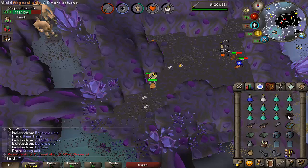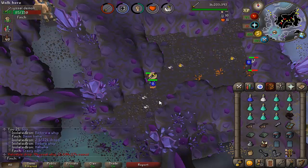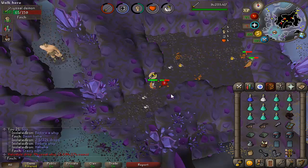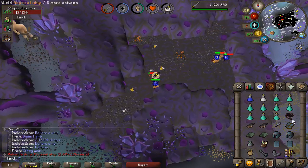Got a whip drop — not too sure what number that is but always nice to see. I was actually thinking earlier how many of these I'm going to need going forward, because now that I've got the lance for raids I won't be using a tentacle whip there. I'll probably only be using a tent whip for Bandos and if I end up doing Theatre of Blood further down the line, so it might not be such a priority to get lots more of these.